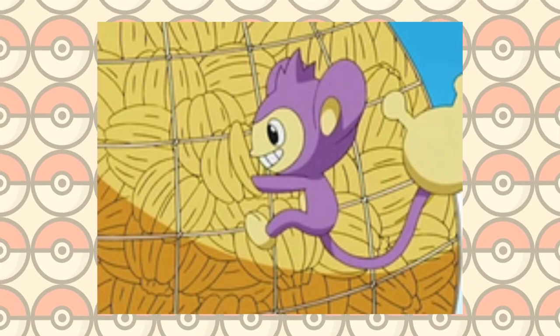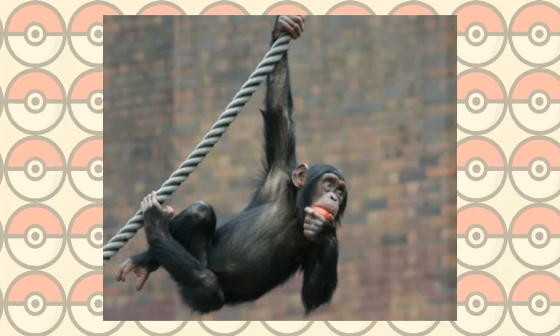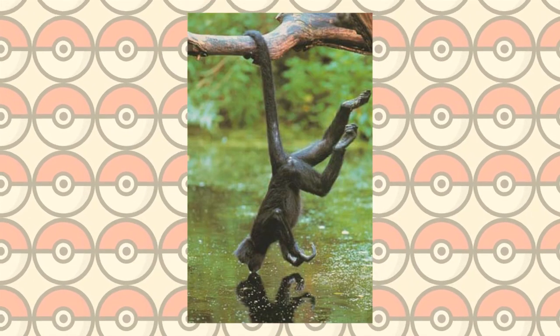Aipom is a pure normal type introduced in Gen 2. He's of course based on a monkey, but his most interesting feature is the extra hand on the end of his tail. Many species of apes have feet that function like hands, and some have tails that are considered prehensile, meaning they can be used as another appendage to grab onto things like tree branches. It's likely that Aipom's tail is a combination of these two things.